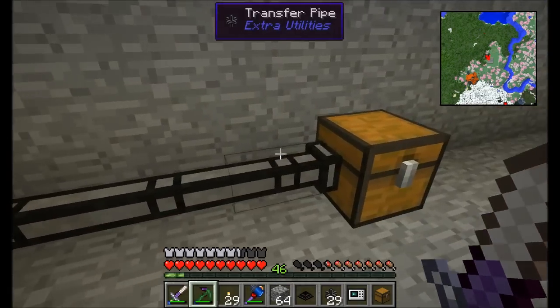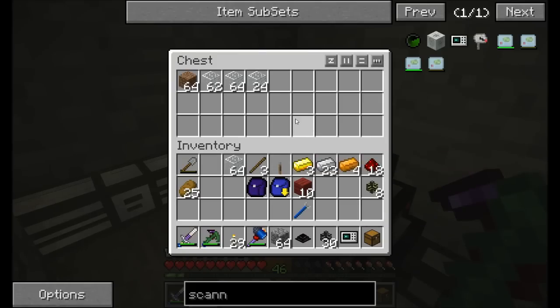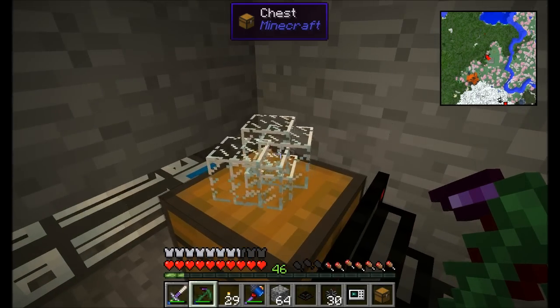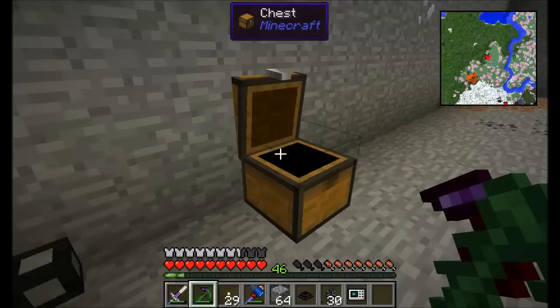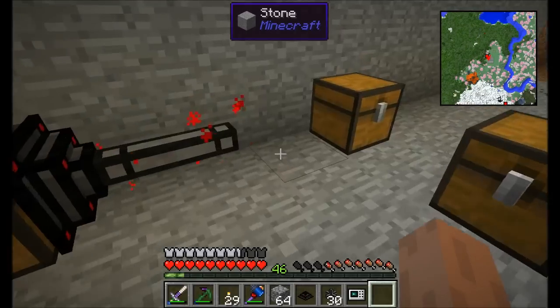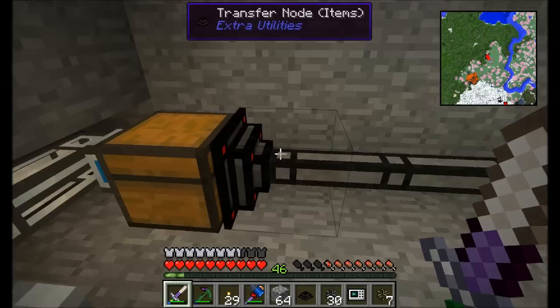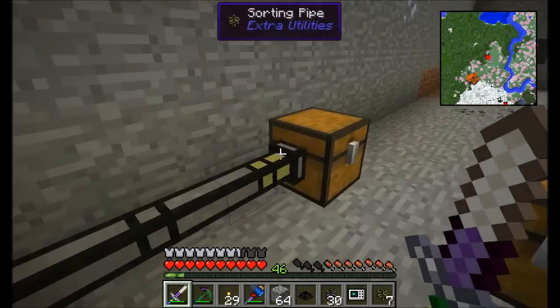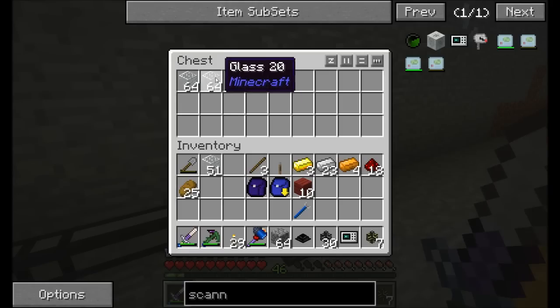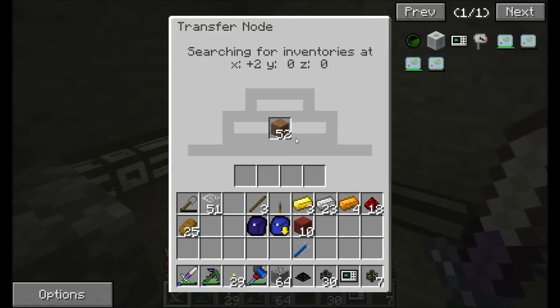Now I'm going to break the connection and move the glass over to a new chest, then insert some glass into that chest. I'll put a sorting pipe there — what that does is allow any glass that gets sent along to go into this chest, because the sorting pipe sees that glass already exists in the chest. Notice how the dirt is not going into the chest because there's no dirt in it already.